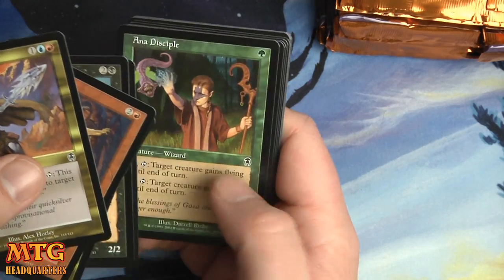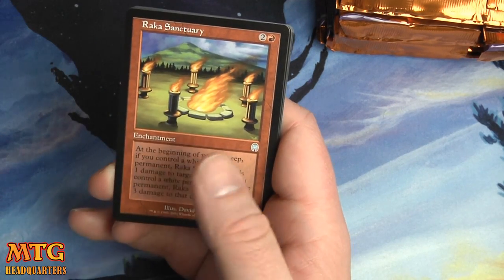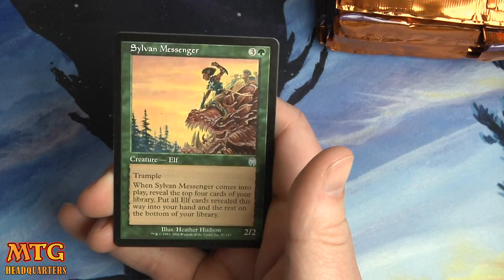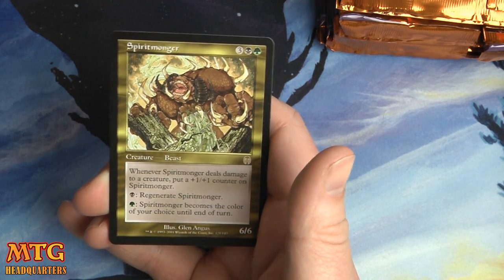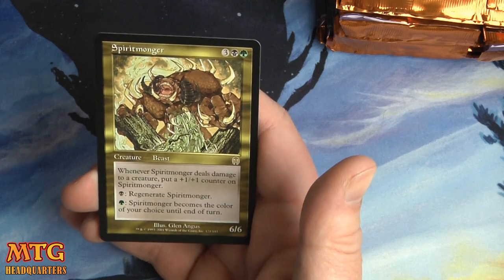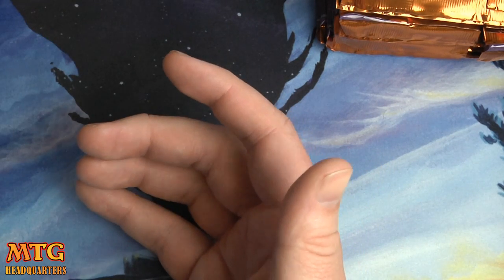I just love these old cards — the art just takes me back. Rock a Sanctuary, Gerard's Verdict, Sylvan Messenger, and a Spirit Monger — a notable card for sure. Five mana, three colorless plus black and green, a 6/6. Whenever it deals damage to a creature, put a +1/+1 counter on it. You can also regenerate it or change its color — pretty gonzo.